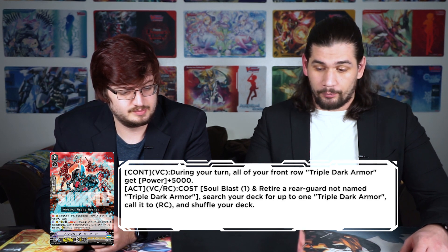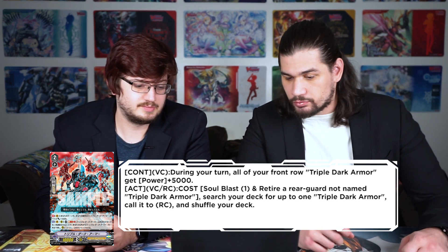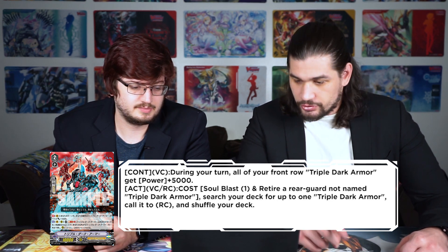Triple Dark Armor — a Shadow Paladin grade 2 at 10k — has only two abilities really useful in the grade 2 game. Continuous vanguard during your turn: all your front row Triple Dark Armors get 5k, making them 15ks. Act vanguard: cost soul blast one and retire a rear guard not named Triple Dark Armor — search your deck for up to one Triple Dark Armor, call it to rear guard, and shuffle your deck. So for two soul and two rear guards you can get two specific grade 2s on the board with 15k units in the front row during your grade 2 game, and that's it. Vanguard only — it's like your Murakumo card.